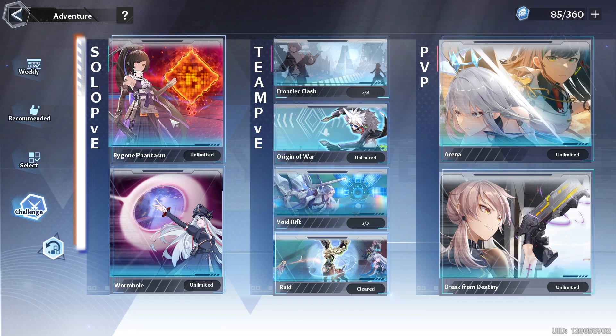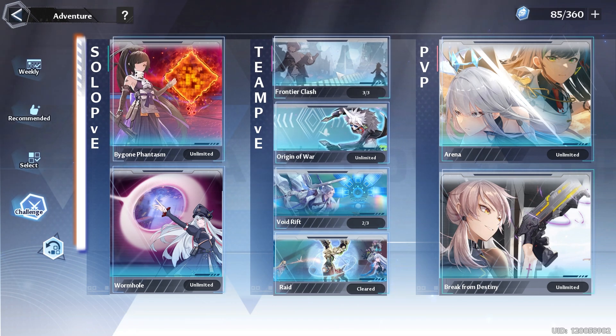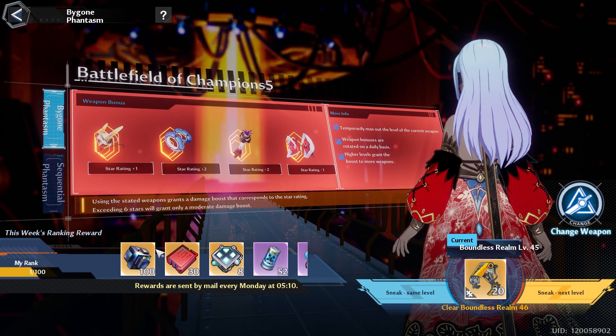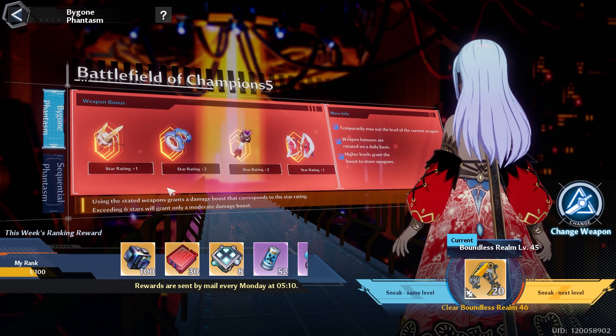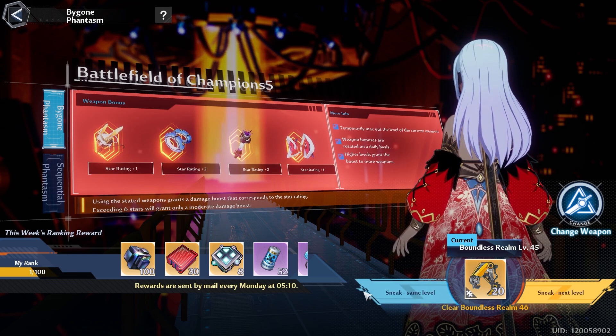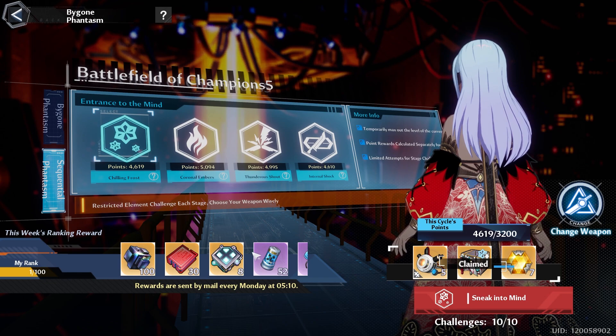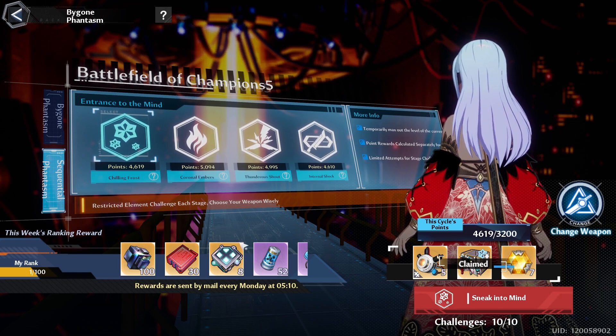Which brings us to the challenges. If you're trying to do something like the Bygone Phantasm or Frontier Class, you may want to save your Mia's Kitchen so you can power yourself up. For the Bygone Phantasm, take a look at the weapon bonus — if you have a good weapon bonus, try to knock out the current floor you're on. If your CS is high enough, you may be able to sneak to the next level and jump up 11 levels as long as you can beat that floor. The biggest thing that will determine your rank is Sequential Phantasm — if you're able to get a high score here, you'll most likely get the top rewards for the week.